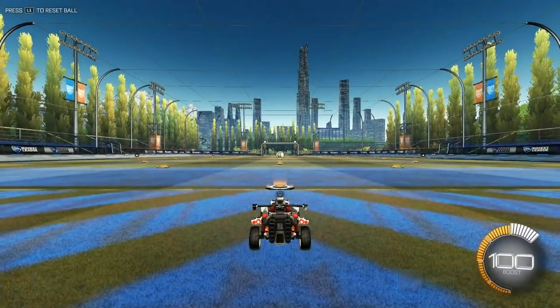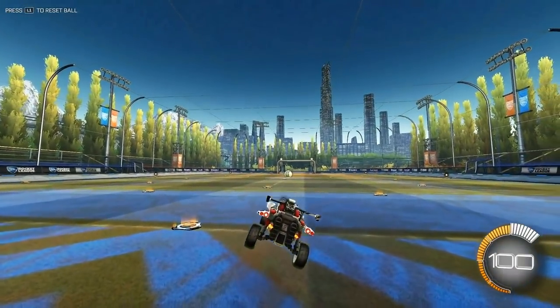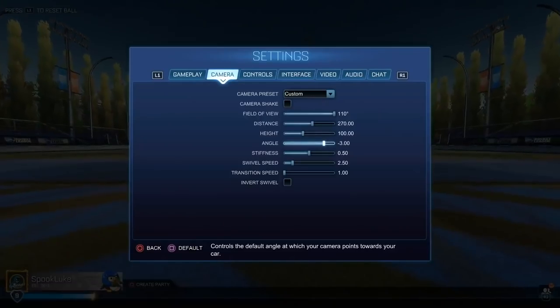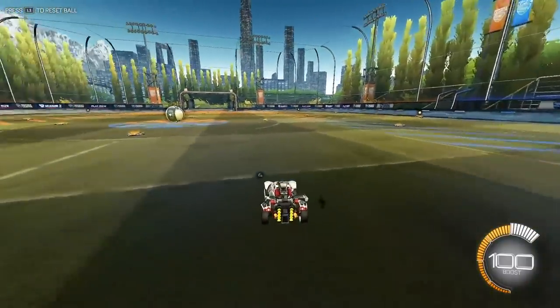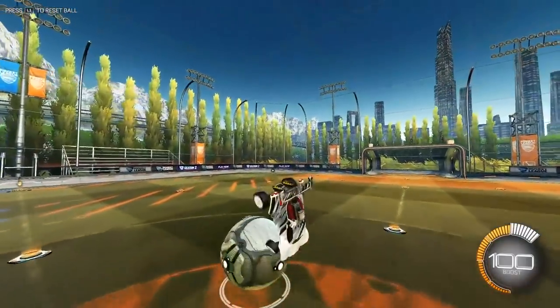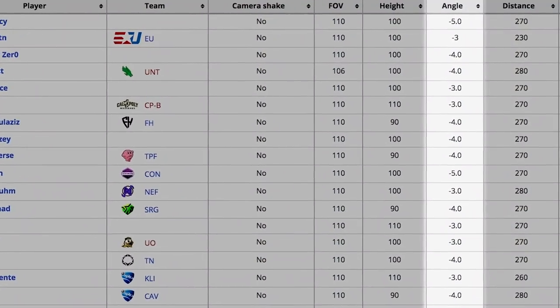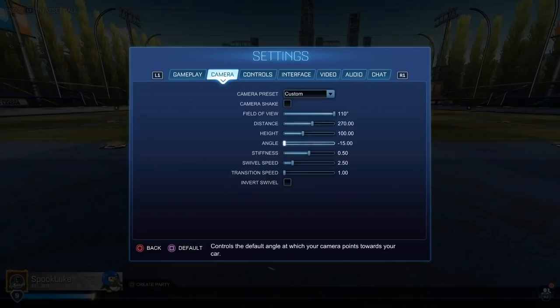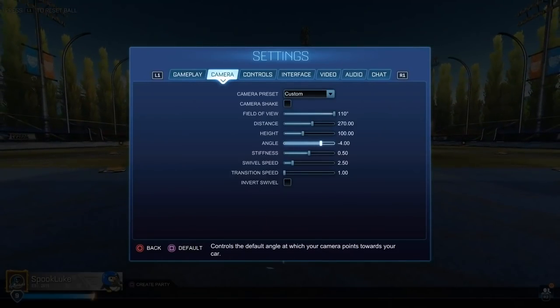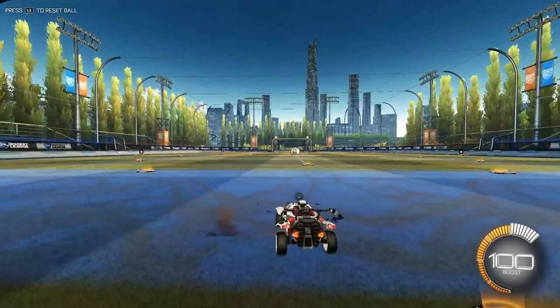On to the final major camera setting: camera angle. This setting goes hand in hand with camera height because it controls the angle you're viewing the field from. Camera angle can be adjusted a little more than camera height based on personal preference without too much of a performance hit, but almost all pros use somewhere between 3.0 and 5.0. So unless you have a really good reason to switch things up, try to find a setting you like in that range.